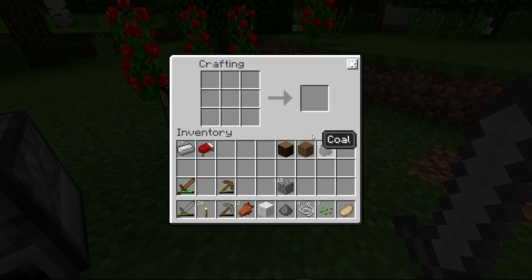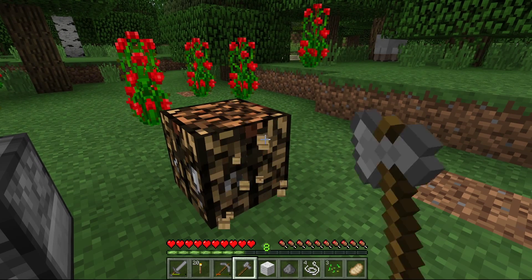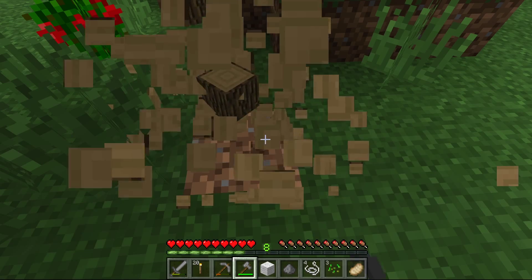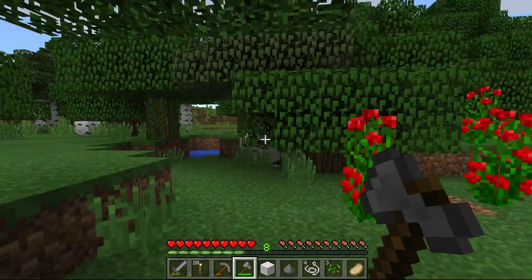Unfortunately, one thing I've noticed — aside from the fact that I don't have an axe, which I'm just about to make — there we go. I don't know which direction we're going in, because normally you just look up the coordinates, but there's no F3 screen in this. F3 literally doesn't do anything.